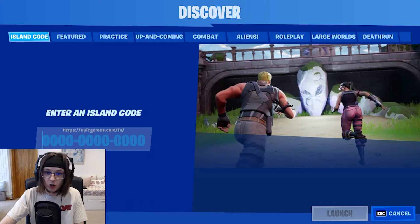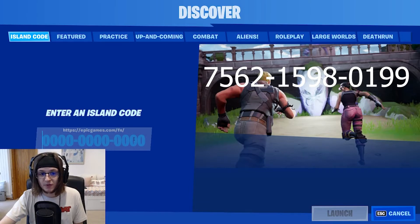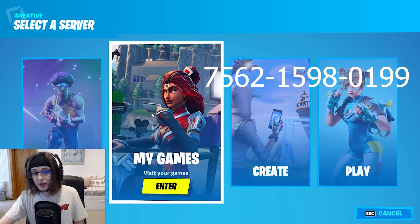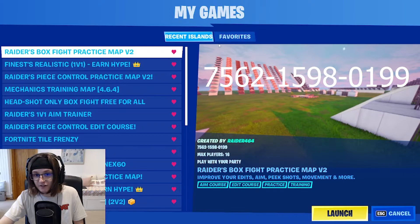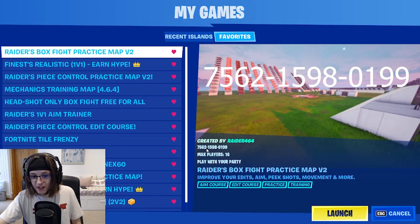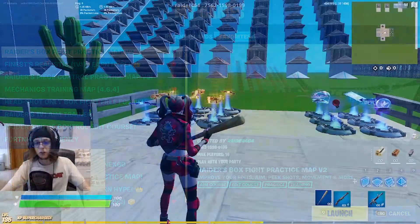Put in the code I'm putting on screen now — this is for Raider's Box Fight Practice Map v2. The code is 7562-1598-0199. Once you've put the code in, go to my games in the future and it'll be in your recent islands — you can favorite it. I have so many practice maps that I use regularly. For now we're just going to use this one, so click launch.